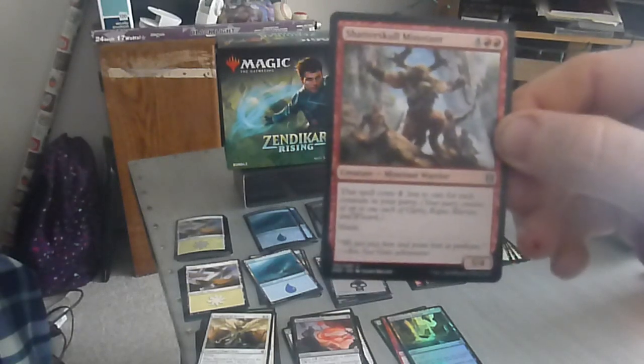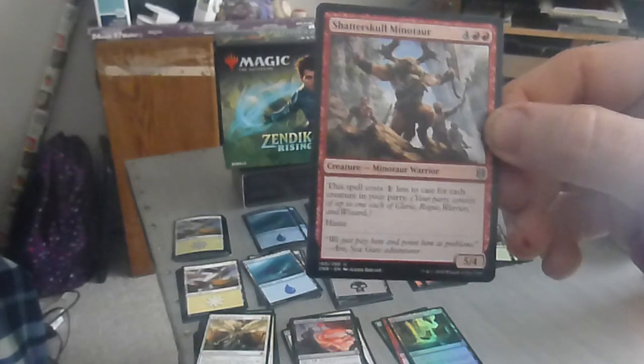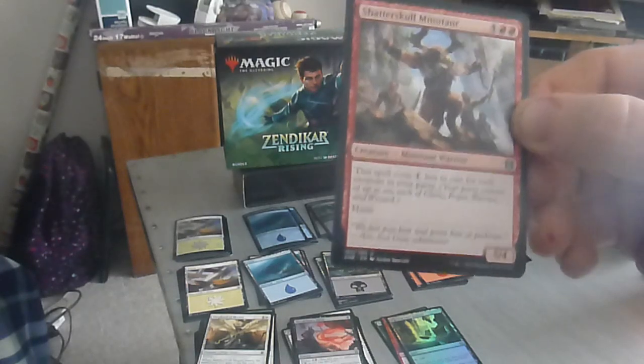Next up we have the Shatterskull Minotaur — a six drop, four colorless two red, five-four minotaur warrior. This spell costs one less to cast for each creature in your party.